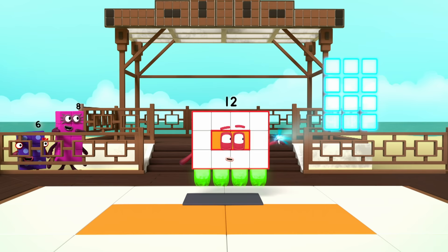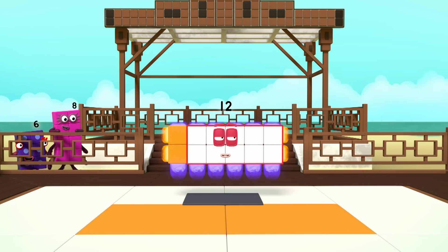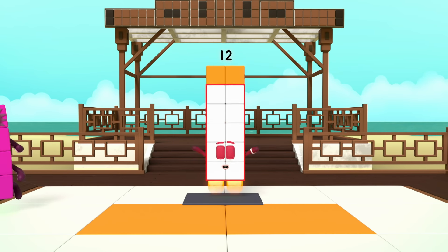I can take many forms. Switch! I am 6 by 2. Turn! I am 2 by 6. I am a rectangle.